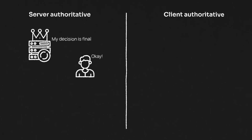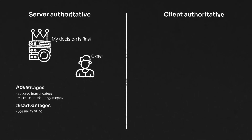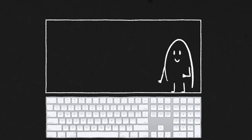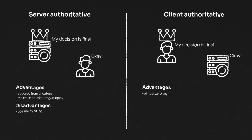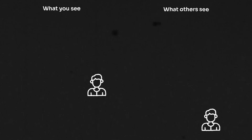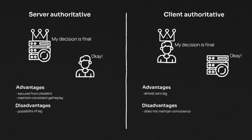To solve this, you need to understand two concepts: server authoritative systems and client authoritative systems. In a server authoritative system, the server makes the final decision — it's secure from cheaters and maintains consistent gameplay, but there's a possibility of lag as players wait for server confirmation. In a client authoritative system, the client makes the final decision: a player moves their character immediately and sends the new position to the server, which updates the other clients. This can cause inconsistency in fast-paced games — other players see your past position, leading to issues like getting shot while hiding behind a wall, and it opens the door for cheaters. From this, it's clear we need a server authoritative system but without lag.